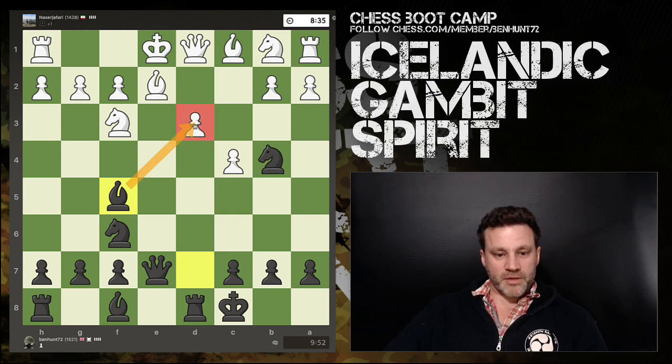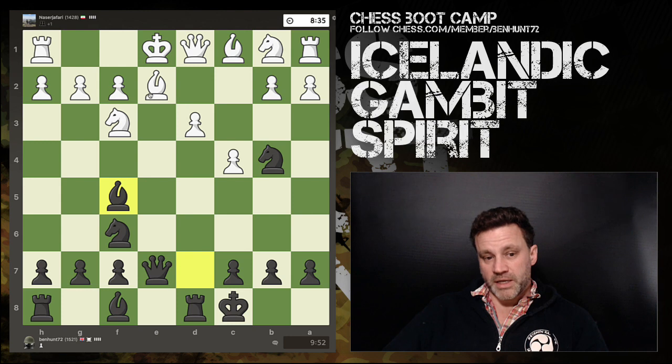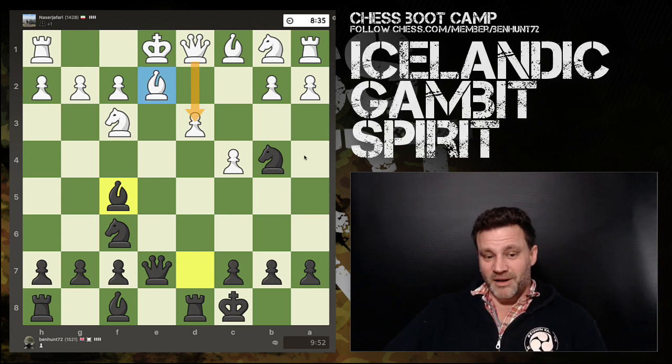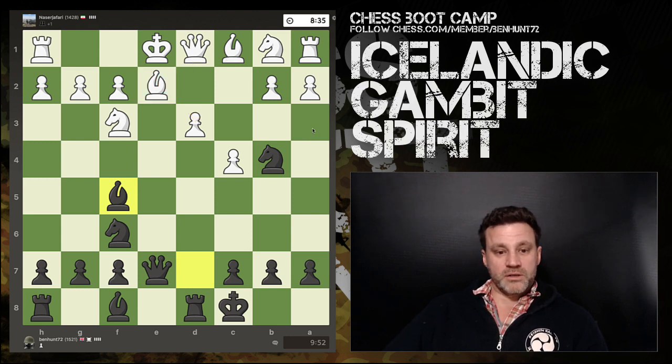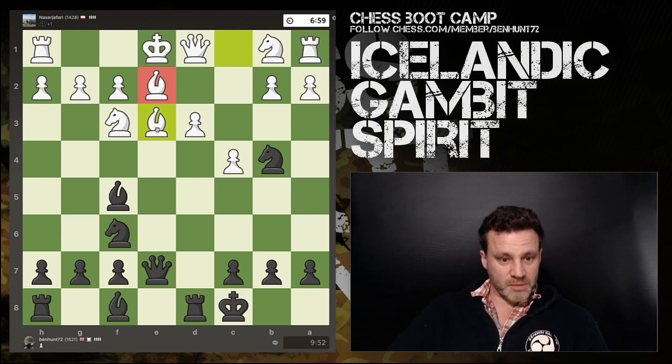I need more threats. Bishop f5 — I'm putting three attackers on the d3 pawn, including a discovery from the rook. It's defended only by the queen because the knight is pinned and can't do anything. When it's three against one with no discovered defenses available, that pawn will potentially fall.